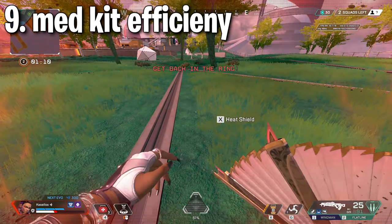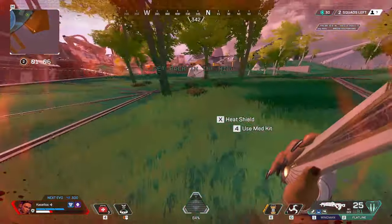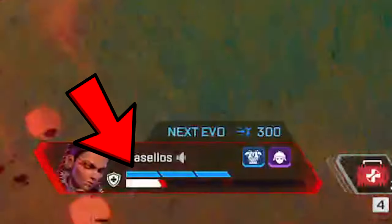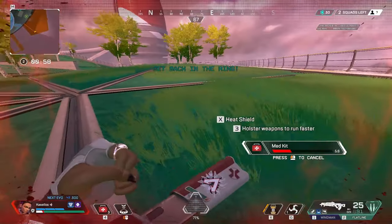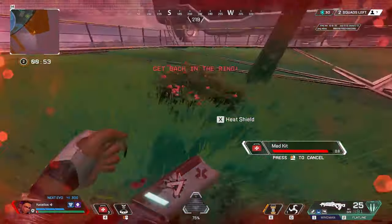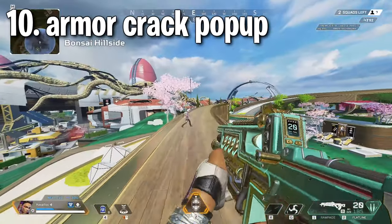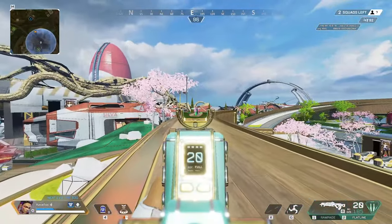Tip nine: in ring one and two, to get the most efficiency out of your med kit, you should start healing once your health goes two ticks under your very last armor bar. And since season 17, half the lobby is sitting inside the ring anyway, so you might as well get the most out of your med kits.